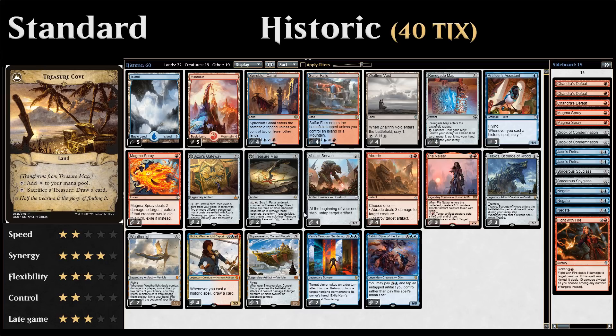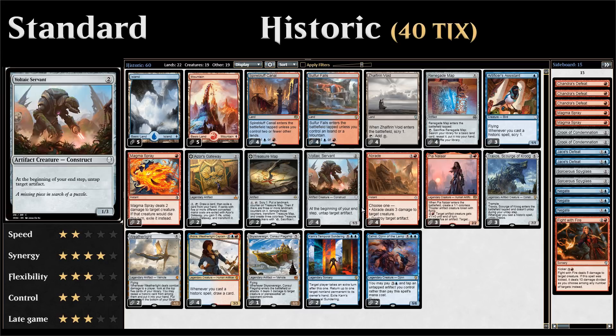Treasure Map eventually transforms into Treasure Cove, which lets us draw cards by sacrificing treasure tokens. We also have four copies of Voltaic Servant, a two-mana 1/3 that untaps a target artifact at the beginning of your end step. This synergizes very nicely with Azor's Gateway and Treasure Map since they're artifacts you can use multiple times, potentially transforming them much sooner.